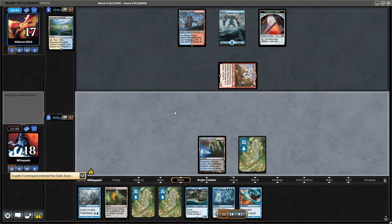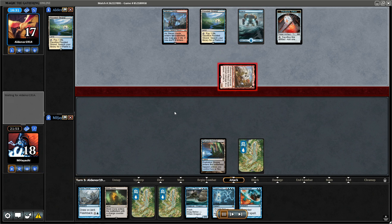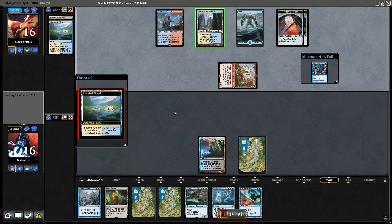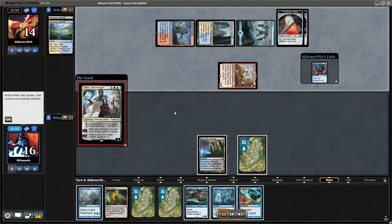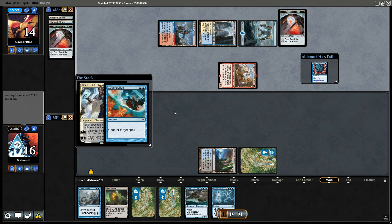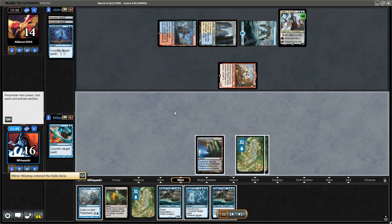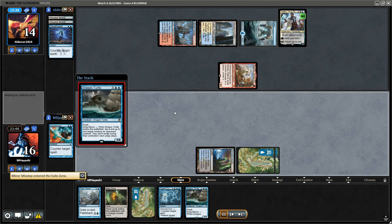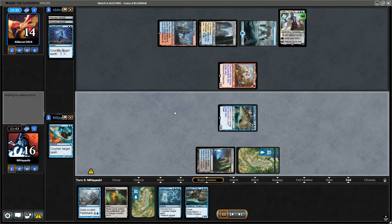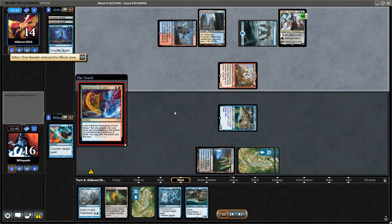We should have played Dark Slick Shores but we're not punished. We gotta try to counter this but they already have five mana. Gotta love Ragavan, the epitome of fairness. We're gonna try to turtle up, and who knows — we can even hit Teferi.